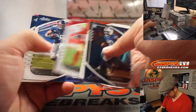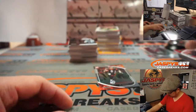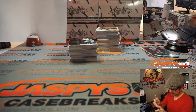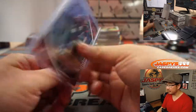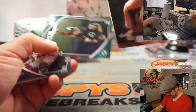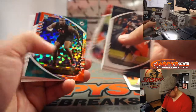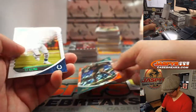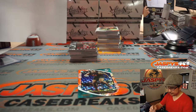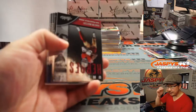There's our first Joe Burrow. Joe Burrow going to the AFC North, Cam Kelly with that one. Here's Joe Burrow again — insert. Raekwon Davis numbered to 149, Dolphins, AFC East — that'll be Keanu.